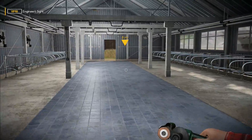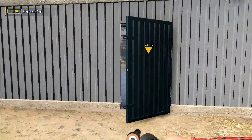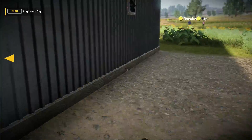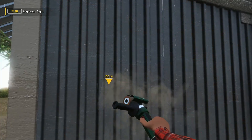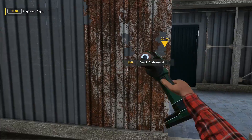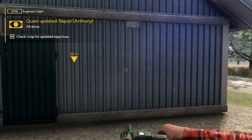It's saying there's still some work to do here. Let's go outside - there was that little tiny bit in the corner, which indicates perhaps we've got another bit missing somewhere. That's why - it's because that section there wasn't done. We'll just finish that one and that one there. Done! Quest updated: repair for Anthony. Check map for updated objectives.